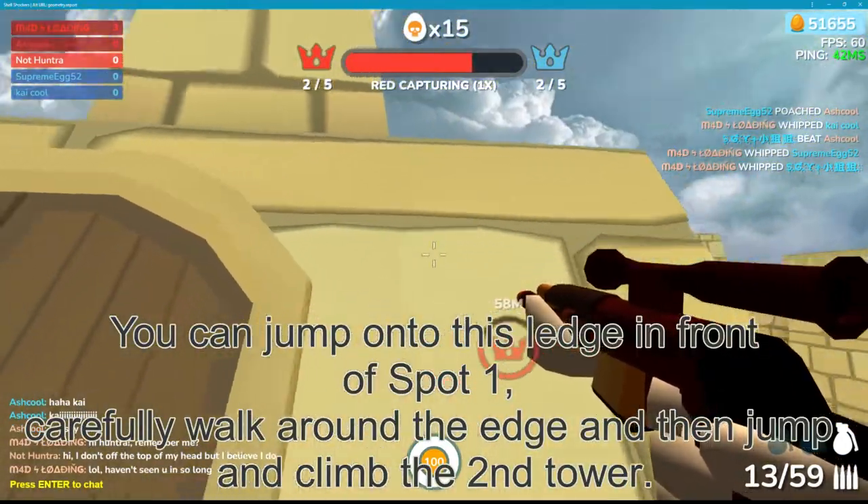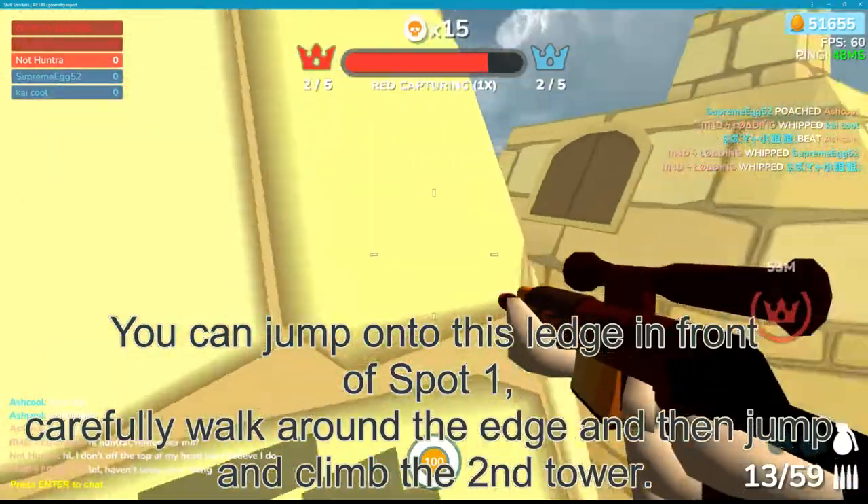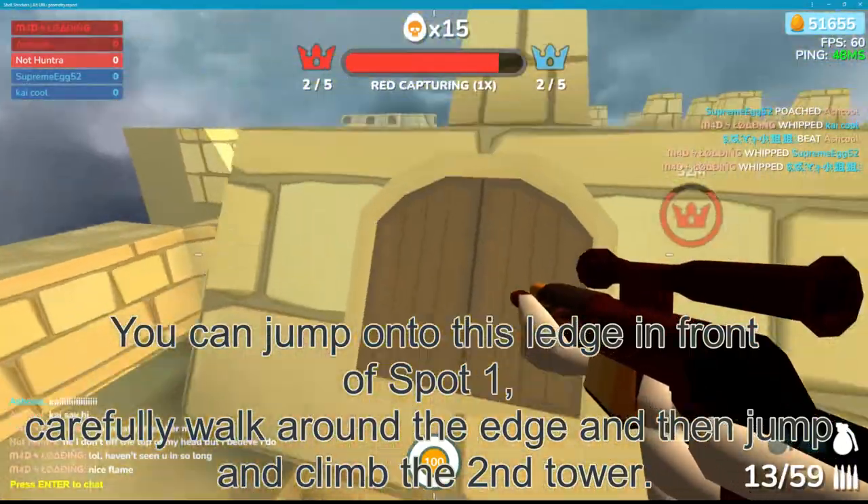You can jump onto this ledge in front of spot 1. Carefully walk around the edge and then jump to climb the second tower.